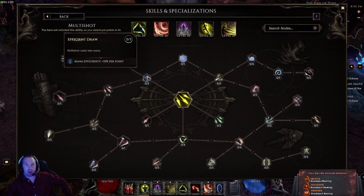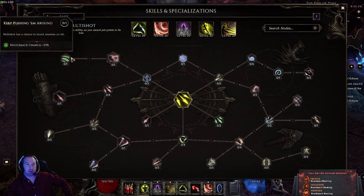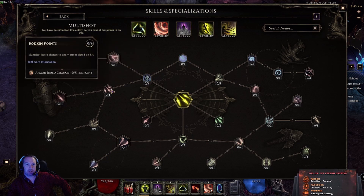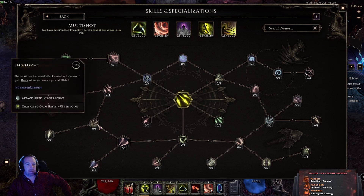Over here is mana efficiency, hit damage but slower attack speed, and knockback chance so you can push enemies back — kind of like the bows in Diablo 2. There's also armor shred chance, auto-fire chance on bow attack — essentially Multi Shot has a chance to fire when you use another bow attack — and increased stun chance, but it significantly increases mana cost. Over on this side, it's attack speed and chance to gain haste.